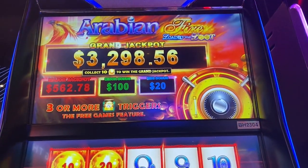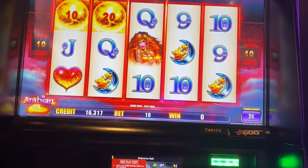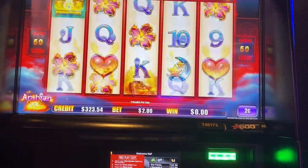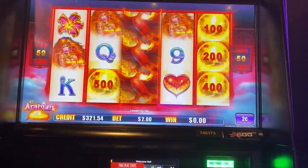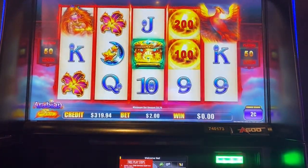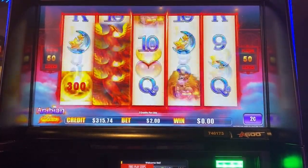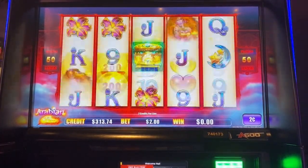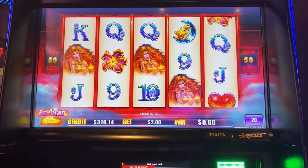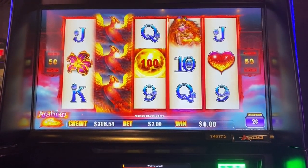Game four is Arabian Fire — Loaded with Loot. I played this before and I like it a lot. We're doing two-cent denom, two bucks a spin. I'll cash out at $306 or $346. We want three chests or five of the fireballs. I had to fix my bet there. Darn it — I guess that's it, 306.54.